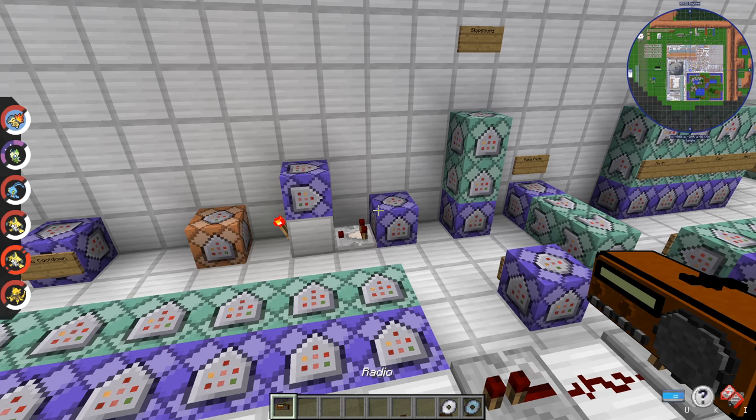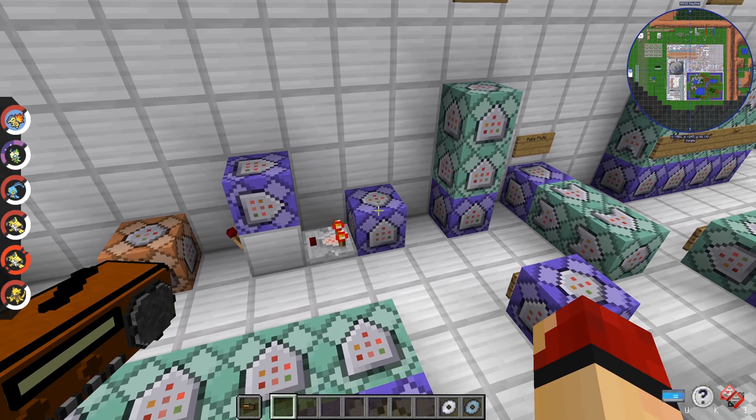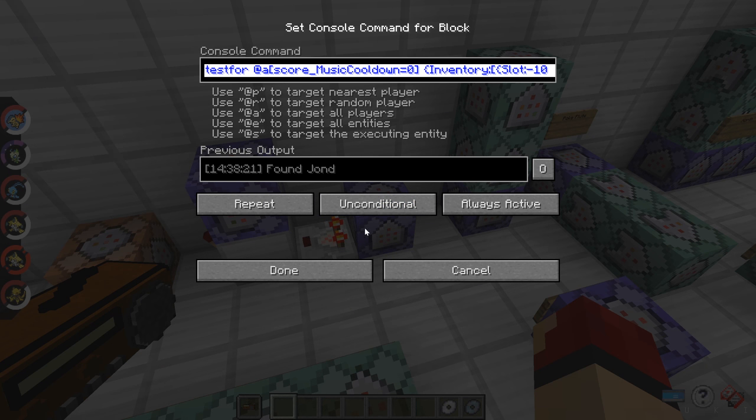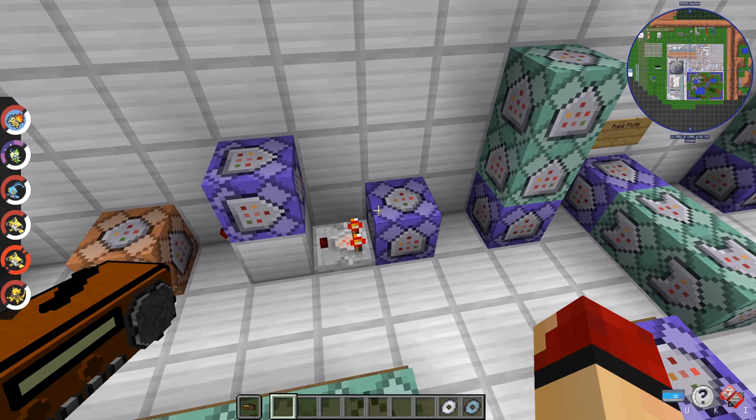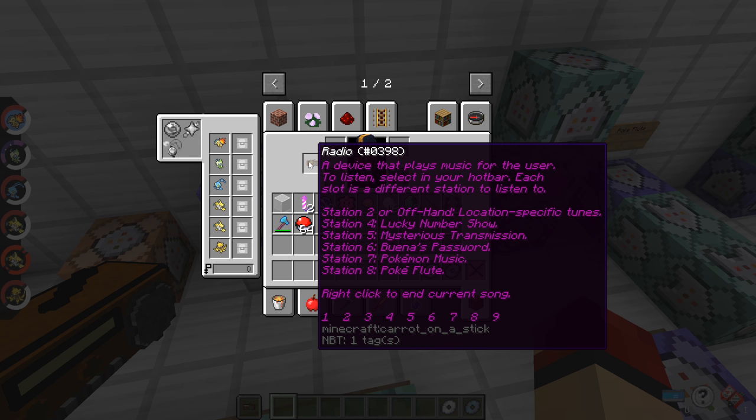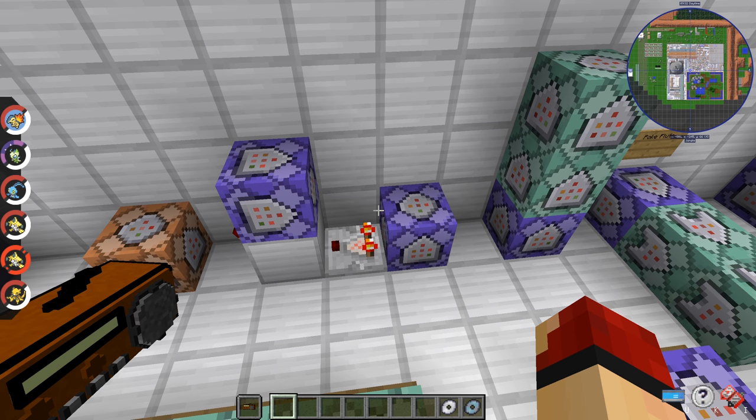When you throw it into the correct slot, it runs a test-for command searching for inventory. It's searching for a score of music_cooldown zero — music_cooldown is simply a dummy score set whenever a song is tripped so it will repeat as soon as the song is done. It's also searching for your NBT data of inventory slot negative 106b, which is your offhand, and then tag display: radio. Literally anything named 'radio' would work, but this is specifically a carrot on a stick.